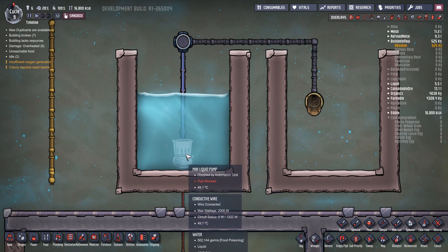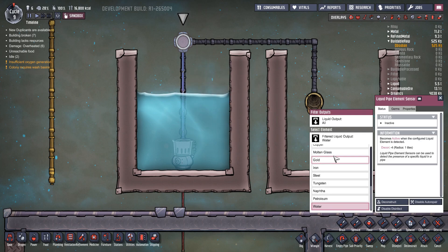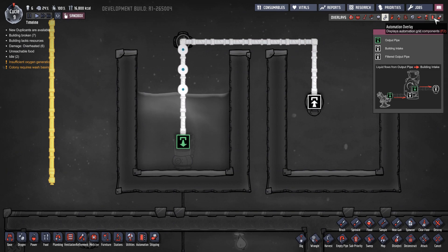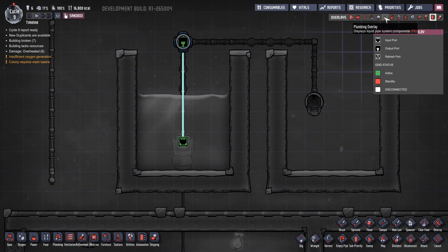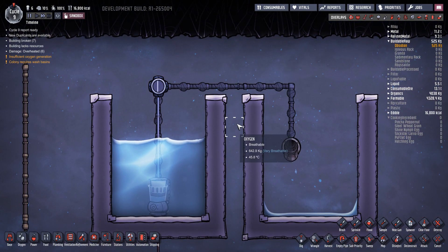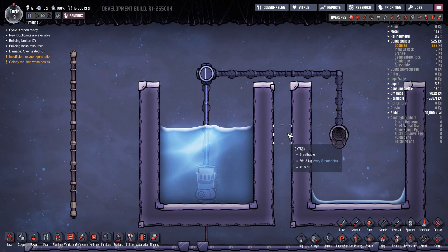Let's do a quick test. We have a mini liquid pump pumping water over into here. I've got the Liquid Pipe Element Sensor set to water, so it should become active and turn off the pump when water passes through. The pump runs, the water hits the sensor — and it flashes on and off depending on whether water is going through. Very interesting. If you set it for a different type of liquid, you could set up systems of rerouting stuff — lots of ideas there.